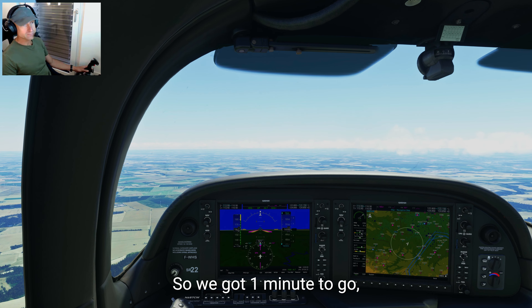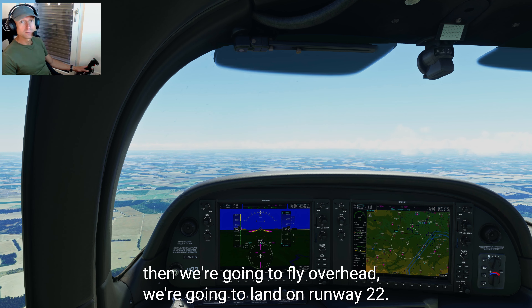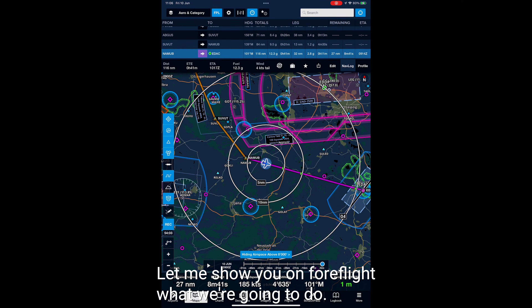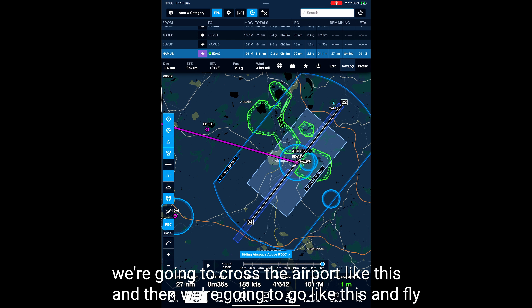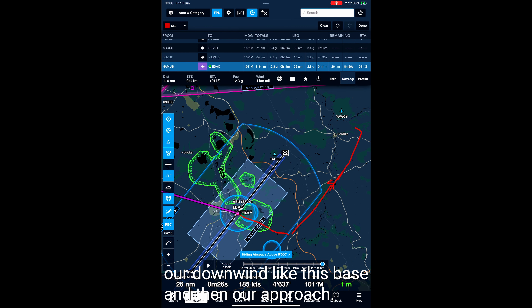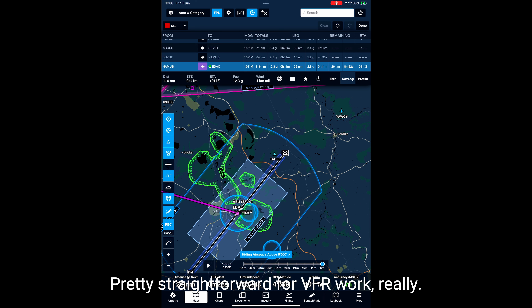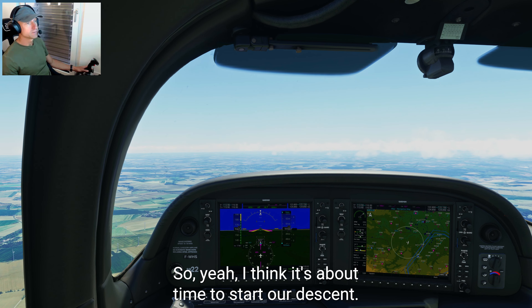Here's the plan: we're going to fly overhead the airport, cross it, turn for downwind, fly the base leg, then our approach on runway 22. Pretty straightforward VFR work. I think it's about time to start our descent. I'll switch on the flight level change mode — I already have 1,600 feet entered in the autopilot, so I just need to reduce power to around 50% until we start descending at a nice gradual 500 feet per minute.